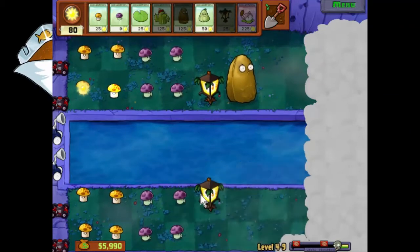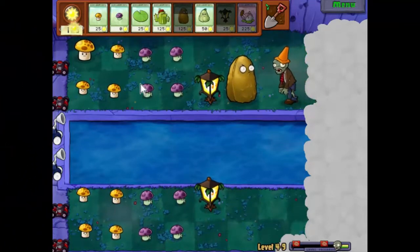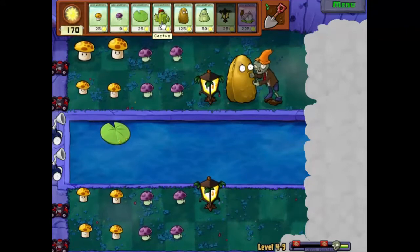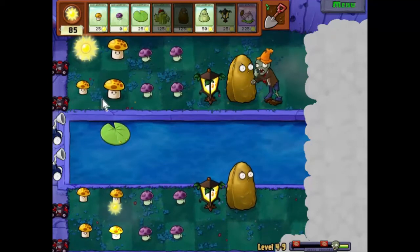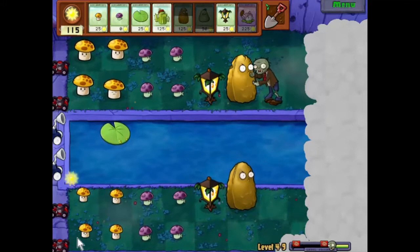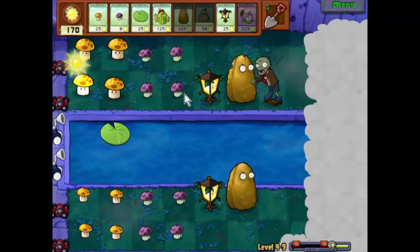Let's get another one of you there — now we can see what we're doing. These mushrooms are starting to grow, which means we can start planning to put down some cattails. Let's take a Tall Nut right in front of there. Now we definitely want — the game is not letting me save, you notice this? The game is not letting me save. I'd like to get a cattail down while this Tall Nut is still intact.